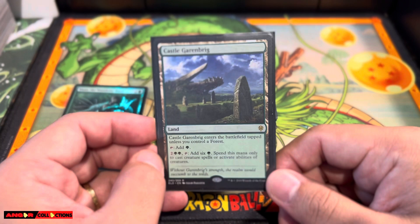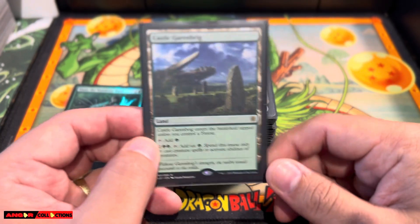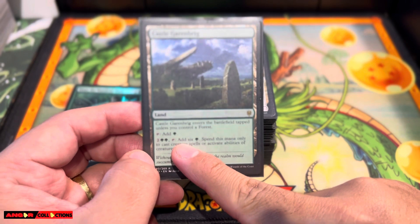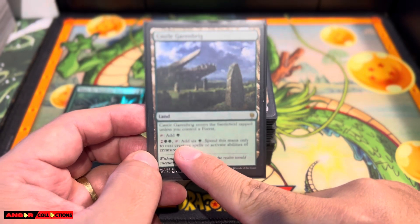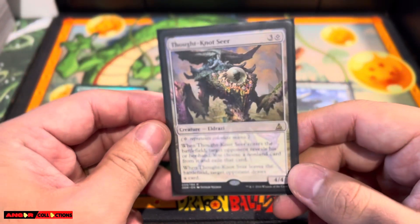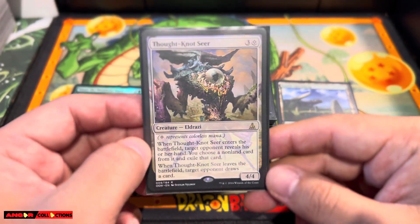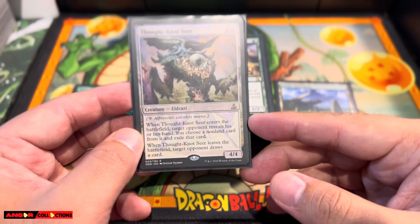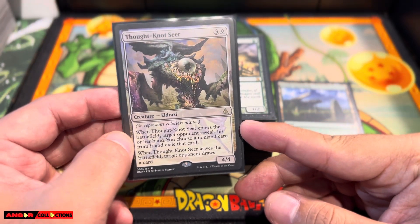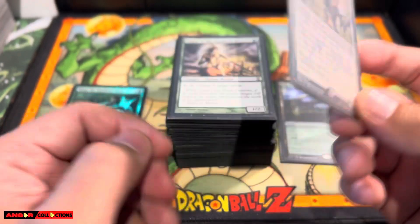Check this out. Castle Garenbrig — very nice land. If you have enough mana, you can just go off with just untapping this land. Very powerful land. And Thought-Knot Seer — amazing creature. If you have the combo, you can have your opponent draw their entire deck, pretty much.